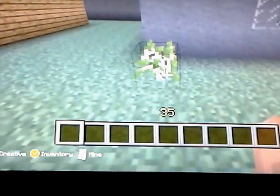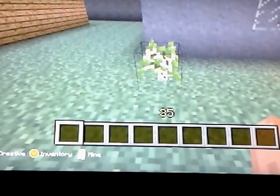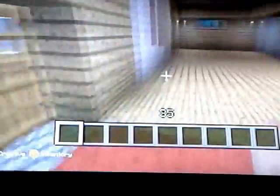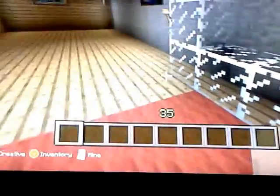We've got some sapling trees which are going to turn into trees soon. We'll go into the palace right here. Saxon's Throne - my glass throne. We've got some paintings and a nice roof with a skylight.